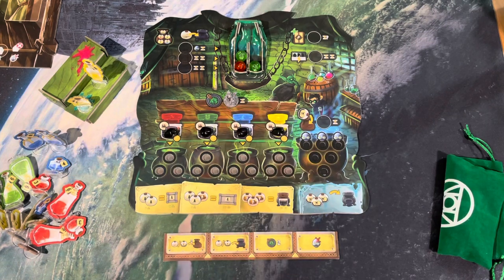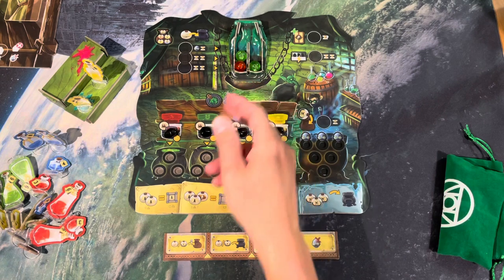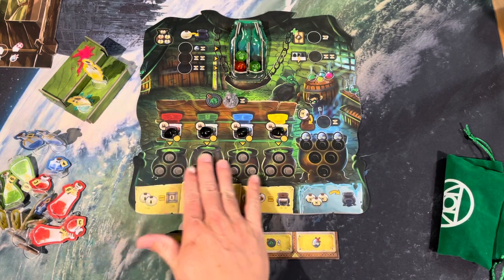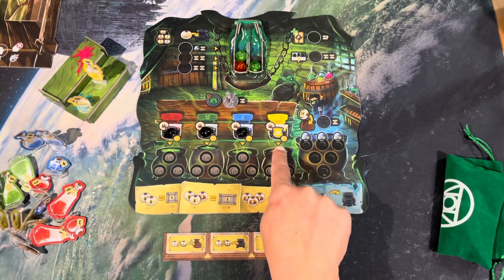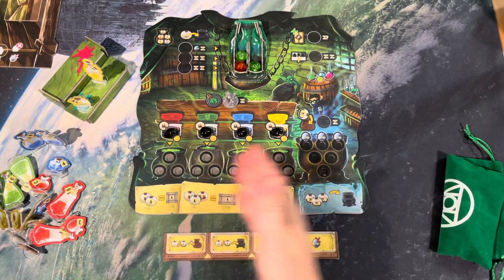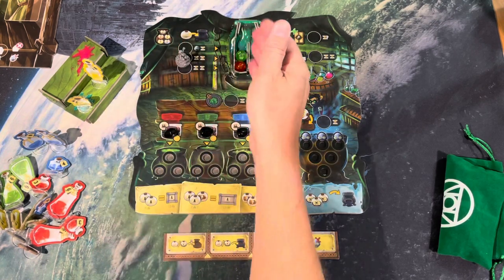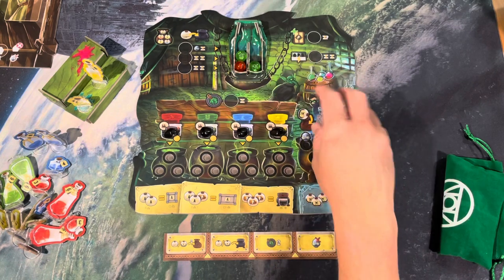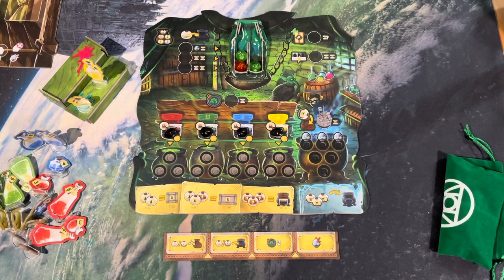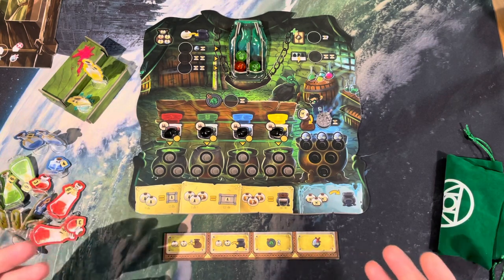For the most part, anytime the waste cauldron starts to get two or three blacks in it, you come over, spend one time, and clean it all out. The brew action — which I skipped over — is similar to the forge action with the Blacksmith: you go there, spend one time, and you can brew from all four cauldrons. You can choose what type of good to brew or whether to bring your ecore down, and you can leave cauldrons alone — you don't have to brew from all of them.